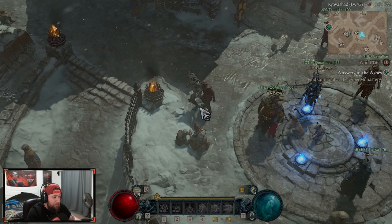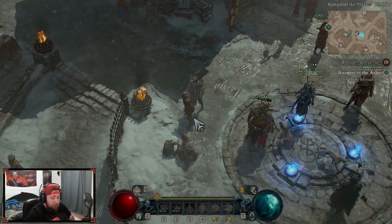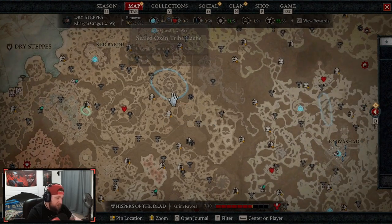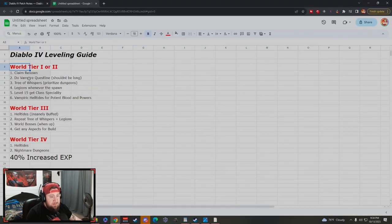After claiming your renown, you're going to find the NPC for the new season's vampiric quest line. I'm guessing the vampire quest line won't be very long. You go through it until you unlock the tab that allows you to claim potent blood and get your vampiric powers. Just finish the quest line first — it's very quick, knock it out.